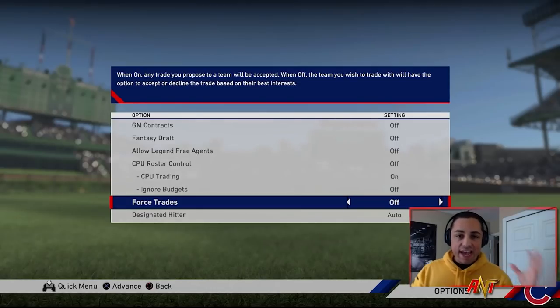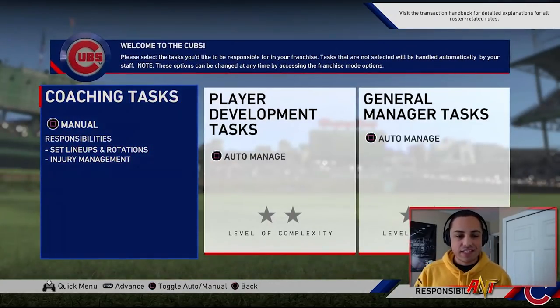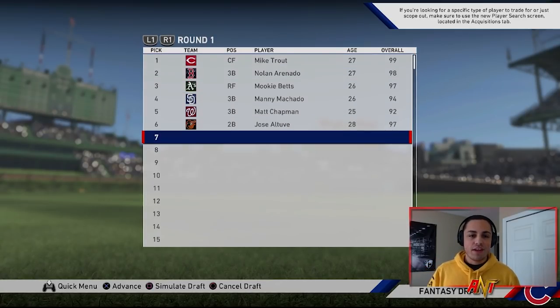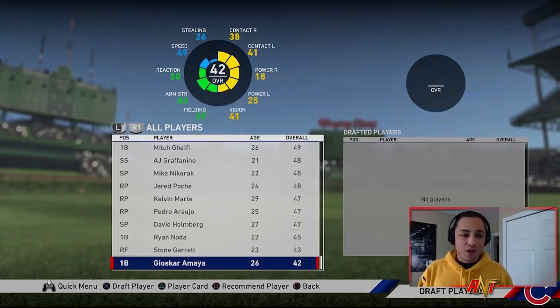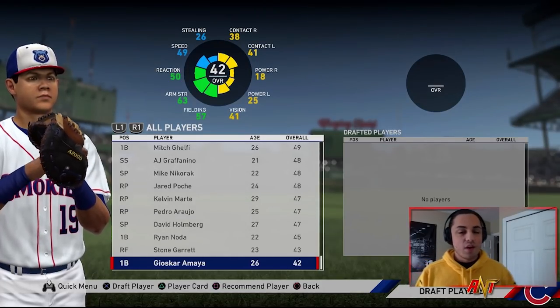Today: lowest rated fantasy draft rebuild. It's going to be tough — let's see how it plays out. Settings are just left alone, so we have budgets on trades, forced trades are off, and we're doing a three-year rebuild. First I need to turn on fantasy draft. We have the last pick, which doesn't really matter because we're taking the lowest rated player anyway — Jasker Amaya.